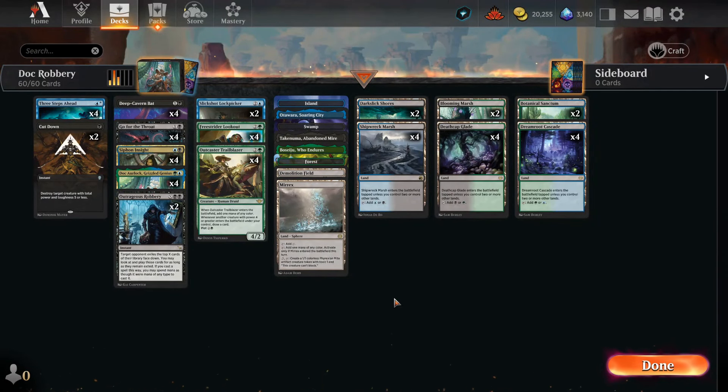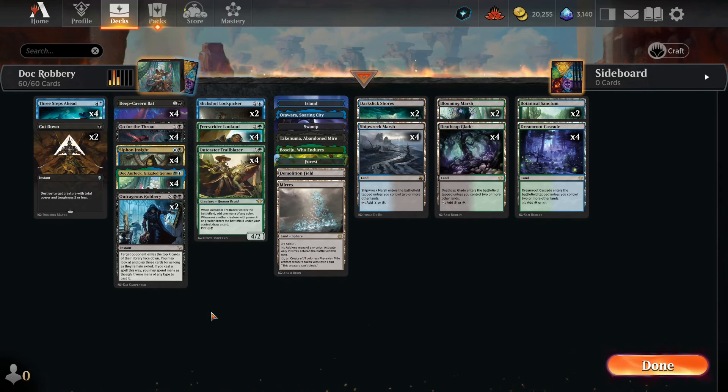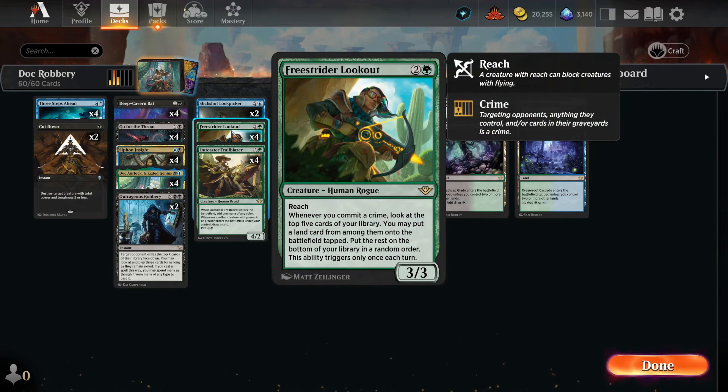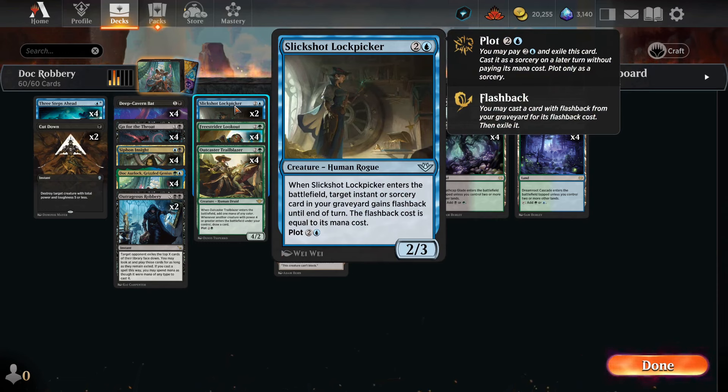Welcome back everyone — did you enjoy those games? The robbery Doc-robbery combo. I don't think it happened as often as I liked, just because our draws have not been that well. But of the games you've seen, a lot does hinge on Freestrider Lookout helping us ramp out — that's very important. This card should get banned soon because it's so good at ramping. All of our high mana value cards are now very easy to cast. The Slickshot Lockpicker is probably not the best card in this deck — that's why there's only two of. There's more consideration to be made about what we can do with it.